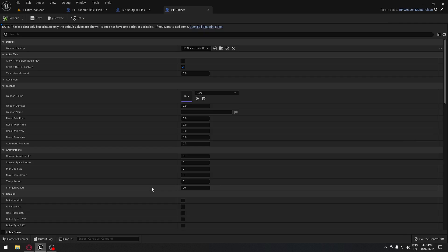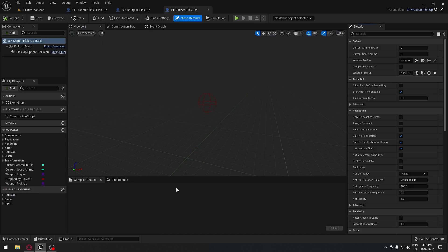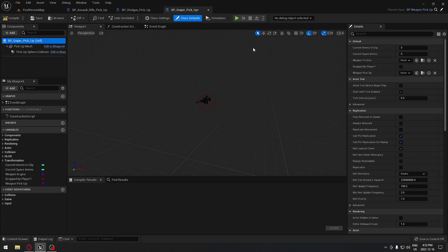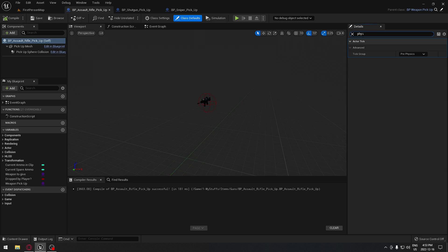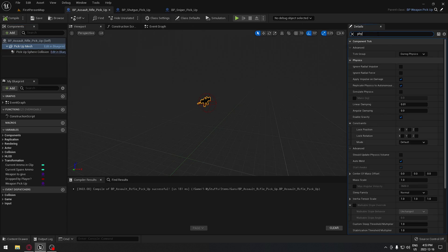Same thing for our sniper rifle - open the blueprint pickup for the sniper rifle, search for sniper, and on the root the weapon to give is our sniper rifle. Now for each weapon pickup, if we search for physics in the static mesh component, physics is enabled and not grayed out. If it is grayed out, it's because you need collision on your static mesh - make sure you added collision and you'll be fine. Check this physics box for all our weapons.